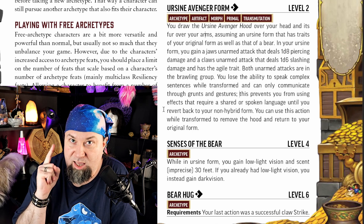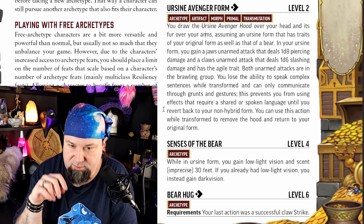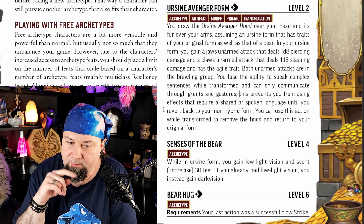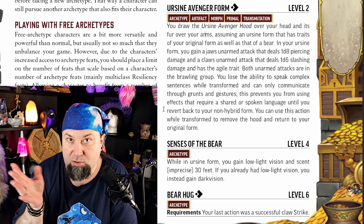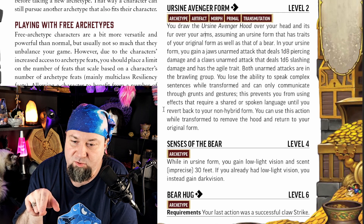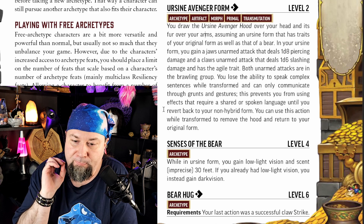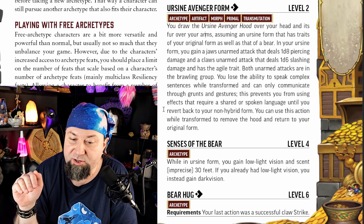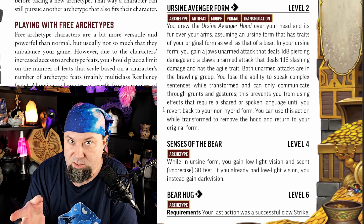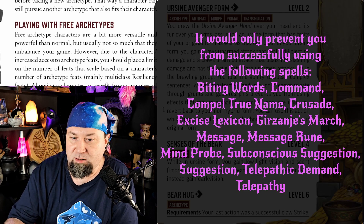The first ability is Ursine Avenger form, the level 2 feat like usual for archetypes. You draw the hood over your head and the fur over your arms — you now have a bear head, bear-fur-covered arms ending in claws, and big bear fangs. You can't speak complex sentences. You get a Jaws attack doing 1d8 piercing damage and a Claw unarmed attack doing 1d6 slashing, both in the brawling group. At level 2, having natural attacks that do good damage is great.